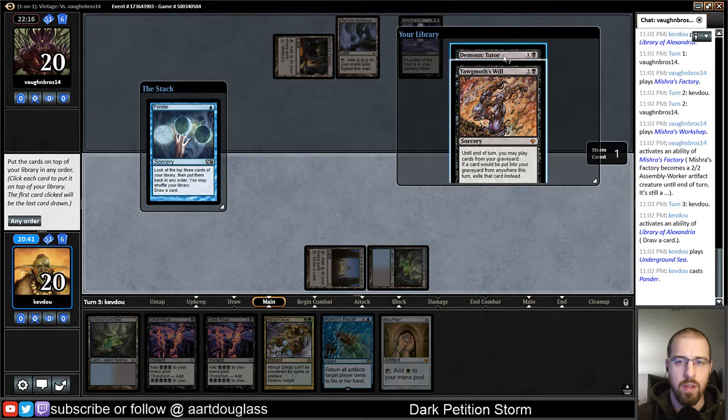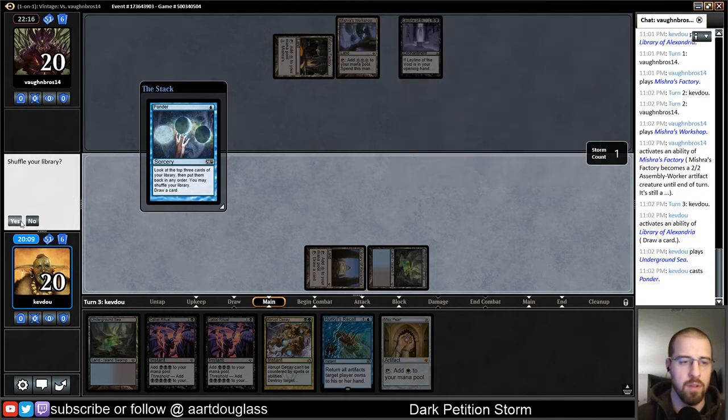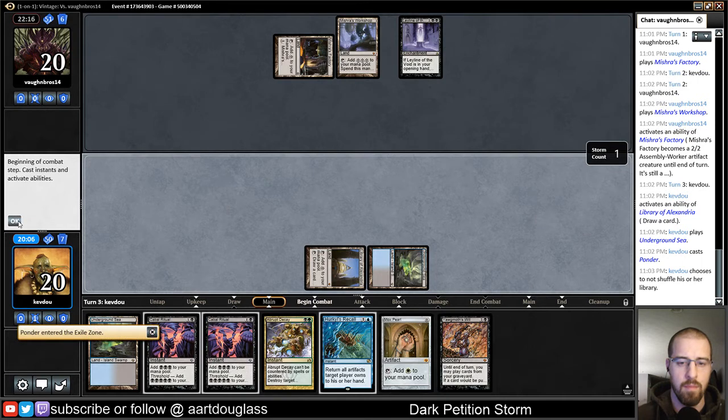Do I want Yawgmoth's Will? I might not have done that right, because as soon as I Demonic Tutor I'm going to shuffle those other cards away. So we put a land on top. Maybe I want to draw this Yawgmoth's Will before I go Demonic Tutor. Actually I'm going to be able to Library of Alexandria both of those cards next turn, so that's actually fine. I think I'll leave the Demonic Tutor on top, then Yawgmoth's Will — no shuffle.